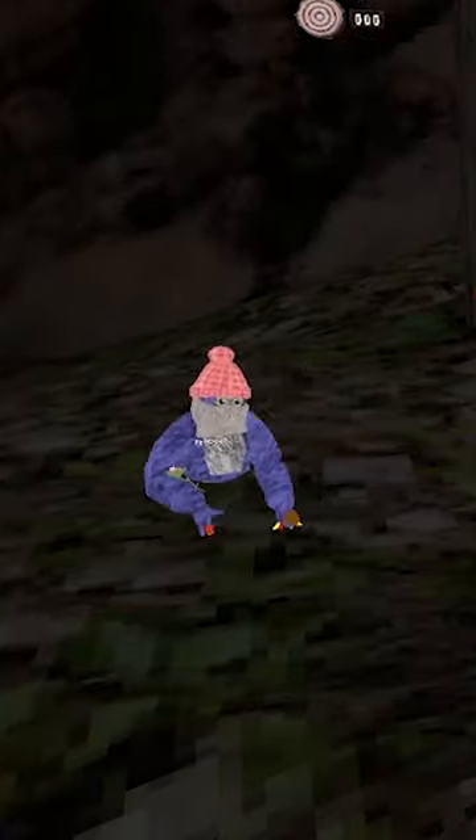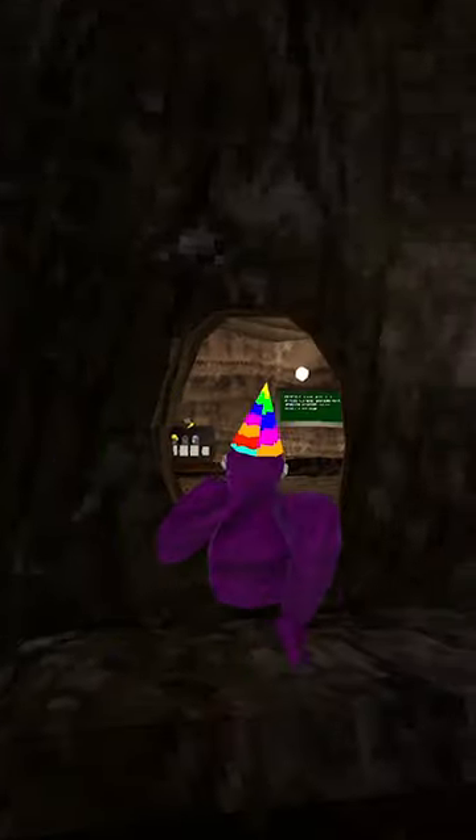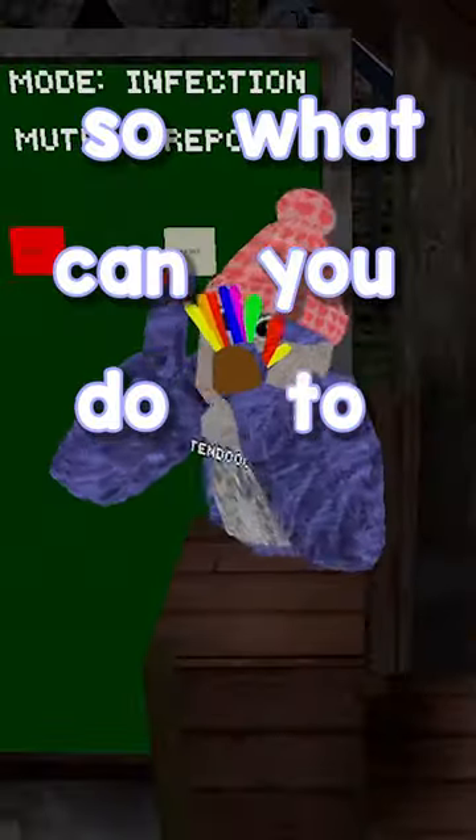What if I told you GorillaTag had a secret menu? Let me explain. Let's say you were casually playing in a lobby, and this random kid says a racial slur. Your first instinct would probably be to go to the leaderboard and report them. But the kid has already skedaddled his way out of the lobby. So what can you do to fix this?